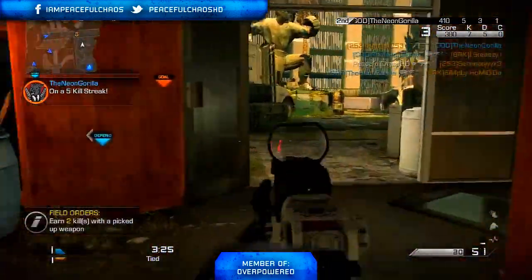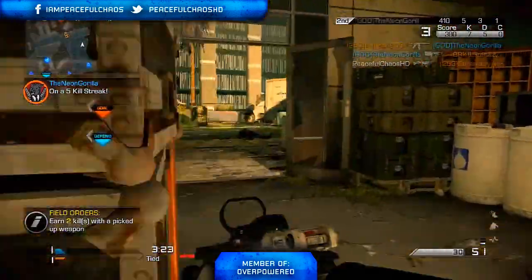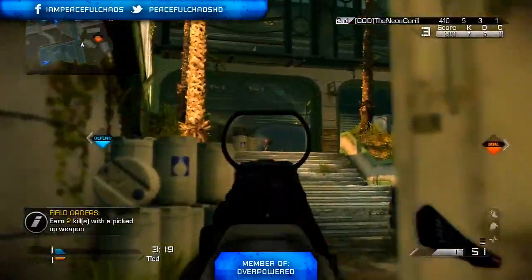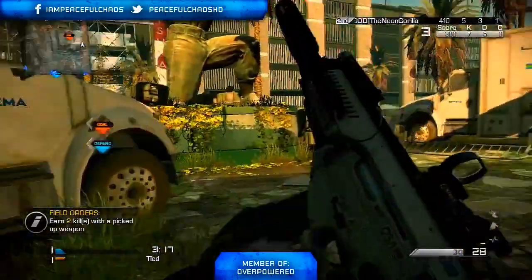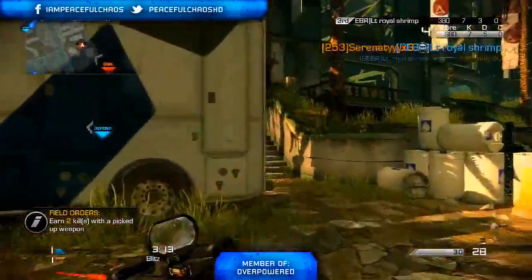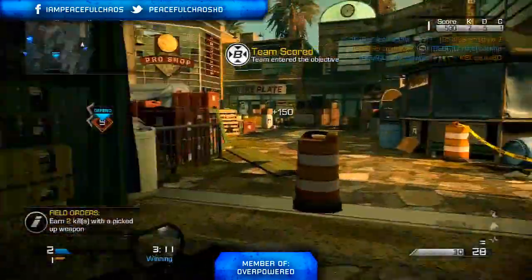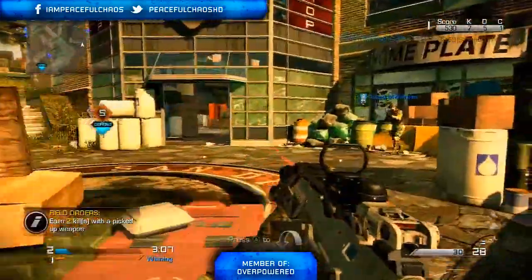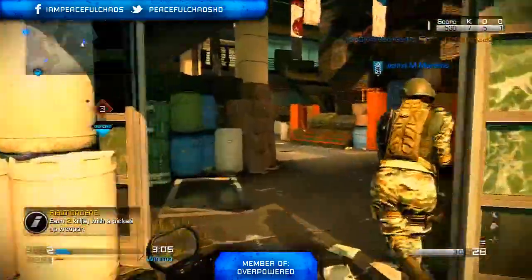What's going on everyone, Chris here. Today I bring you guys another Call of Duty Ghosts gameplay. What I have for you today is a chem strike on the map Strike Zone using the ARX 160. In this video I'm going to be giving you guys some tips on how to get your first ever chem strike if you're new to this game and struggling.